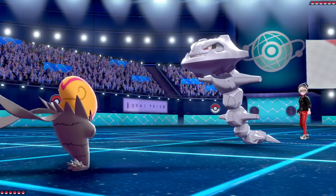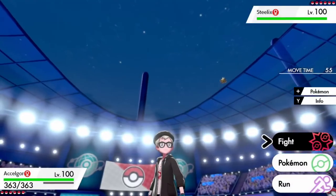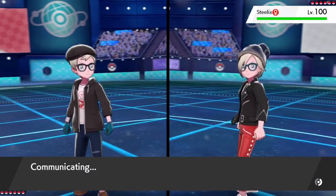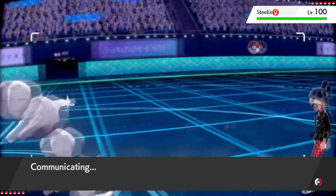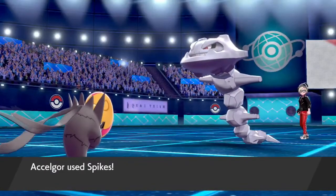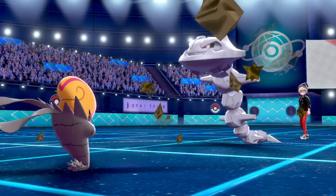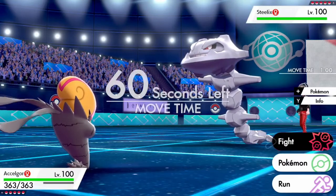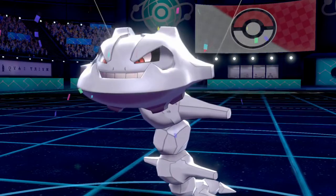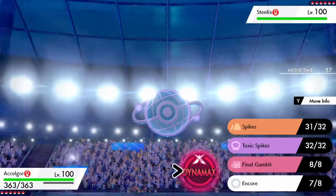As you see, he leads off with Steelix as I lead with the Asalgor — I made it shiny because I like shiny Asalgor. I'm checking off his team, checking what his rock setter and rapid spinner could be. I believe he's going for Stealth Rock or a setup move, not an attack turn one. So I'm going for spikes, because toxic spikes could be cleared by his Salazzle. As you see, I put up spikes and Steelix, being way slower, goes for Stealth Rock — so I get a free encore, making him switch out while getting a second layer of spikes, and maybe landing a Final Gambit.